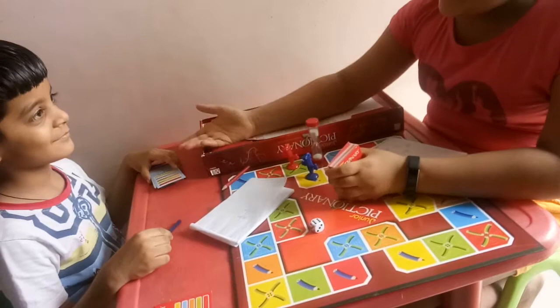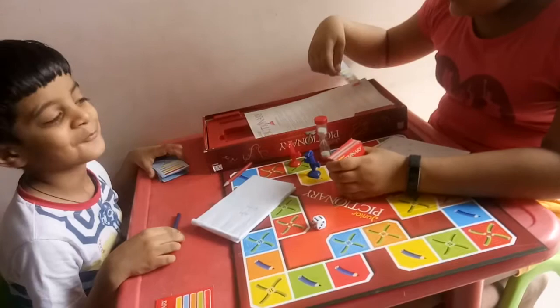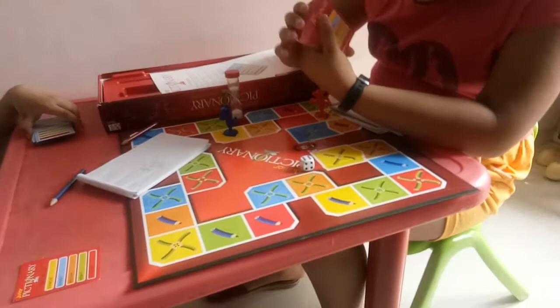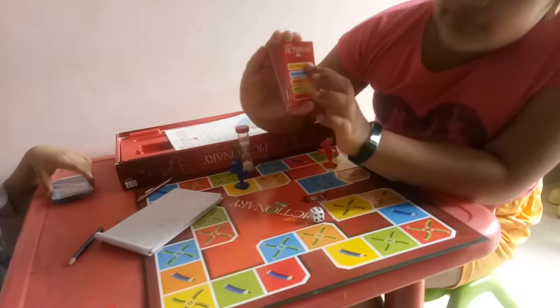The time is not over, so he will give me the card because I still have one minute to guess. Now I will roll the dice — six! I will move six steps: 1, 2, 3, 4, 5, 6. I got yellow. The card says it is in the kitchen and you can open it with it.